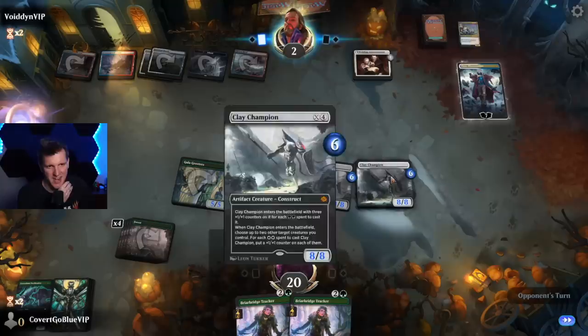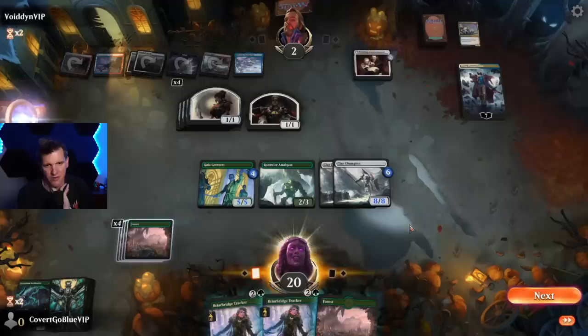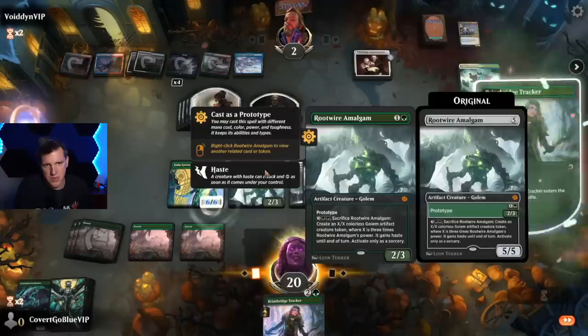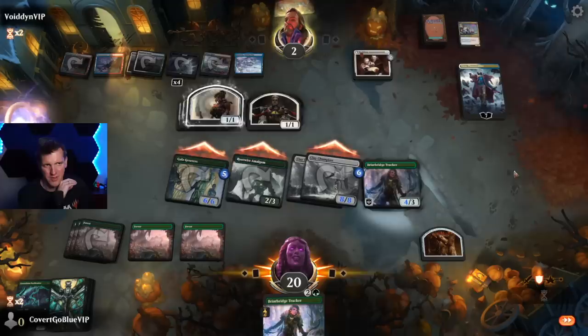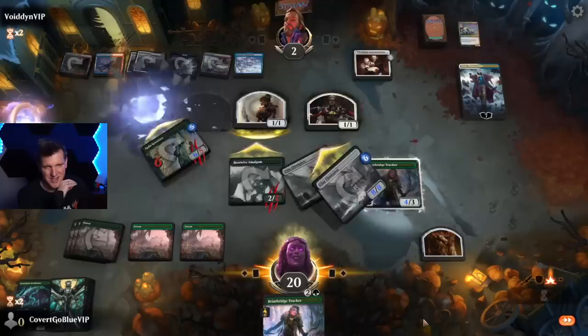So many abilities — they can exile a permanent and make two 1/1s, then make another 1/1. They make four 1/1s — four of them. And next turn they all get larger. I think they're going to force them all to block and make that army shrink down a little bit. It really sucks that we couldn't get another creature onto the board this turn to keep up with all this, because they have a lot of extra fodder every turn and they're going to start making 2/2s.